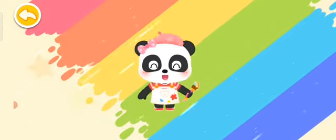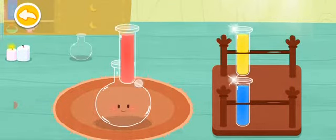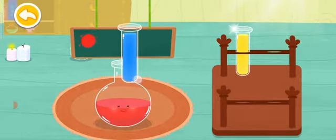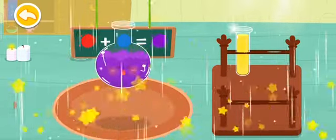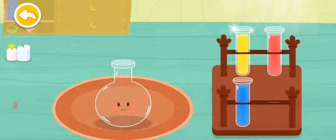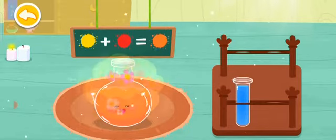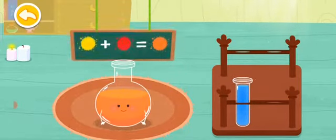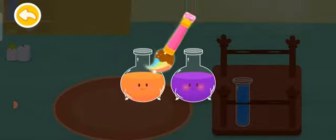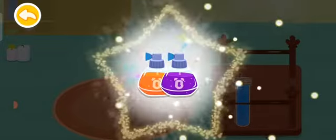Awesome! The feathers are all chosen. Let's mix some pretty colors. Red! Blue! Purple! Choose two colors and pour into the bottle. Yellow and red make orange. Magic color flick! Wow! We've mixed so many colors!